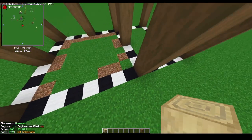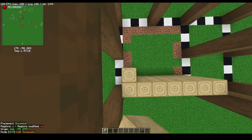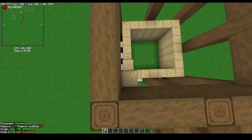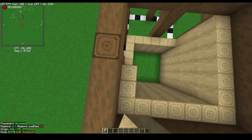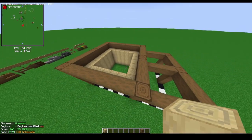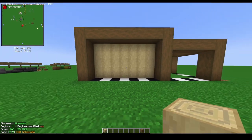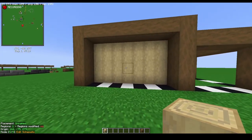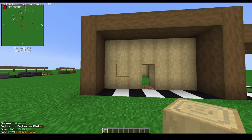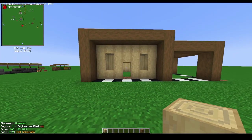Now that you have the main part of the structure built, come in with the block of choice for the walls and go around the main part of the frame. You're going to want to go four high — I suggest four because we'll make some adjustments inside for the flooring later on. When you come to the front, the horse stable should be on the right side. Right in the center do a single doorway, to the left by one block do one window, and to the right do another window.